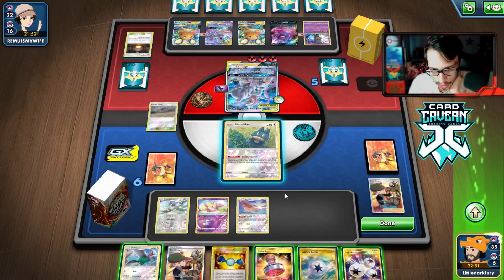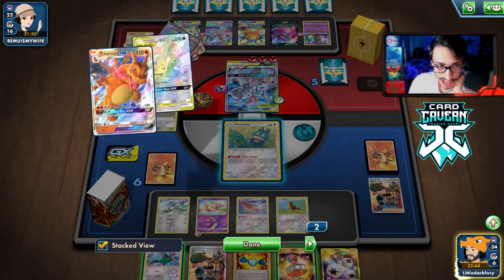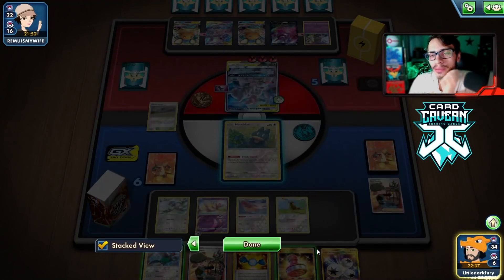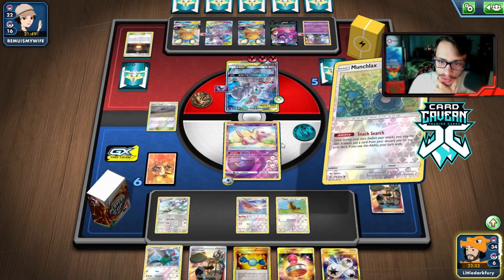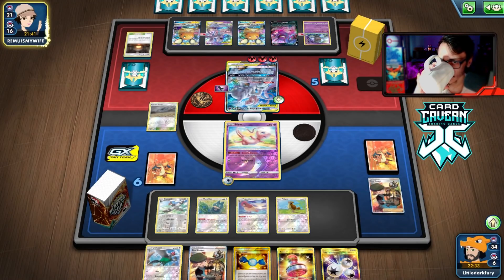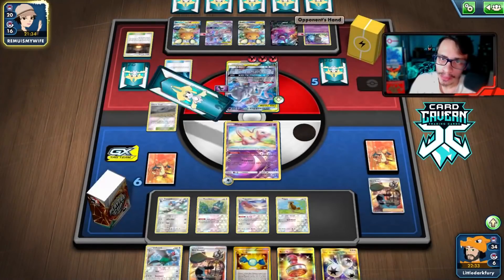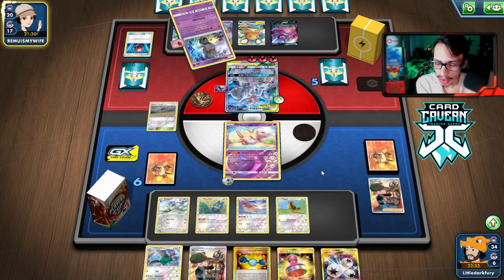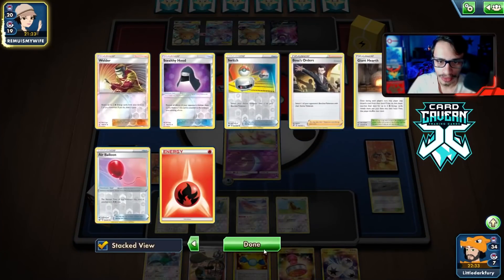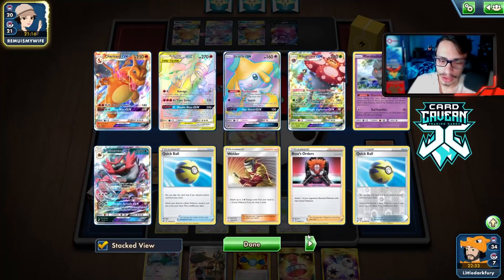We're going to Bird Keeper and make them waste Marshadow. Level Ball for another Pidgeotto. They probably only play two Boss's Orders so that should be their last Boss. Maybe we should play Doll in the deck. We Airmail and take Bird Keeper again. I'm not going to attack this turn — bench Mew, attach to it, bench Pidgey, then Stamp. We want to keep Munchlax alive too. Snack Search flips tails again — fine. We can keep Munchlax and Mew alive. They play Marshadow and we can now stick Power Plant hopefully.